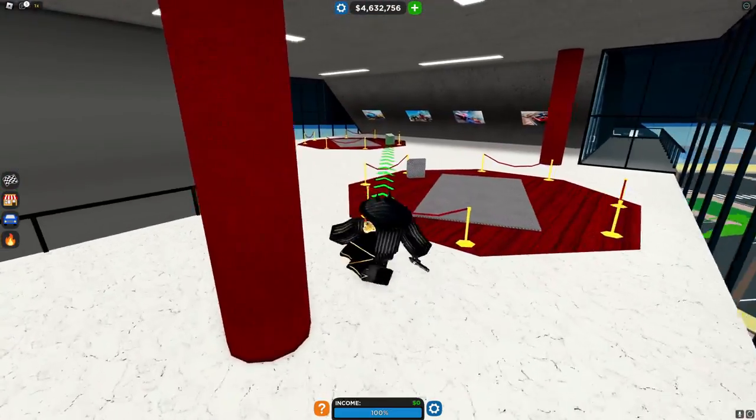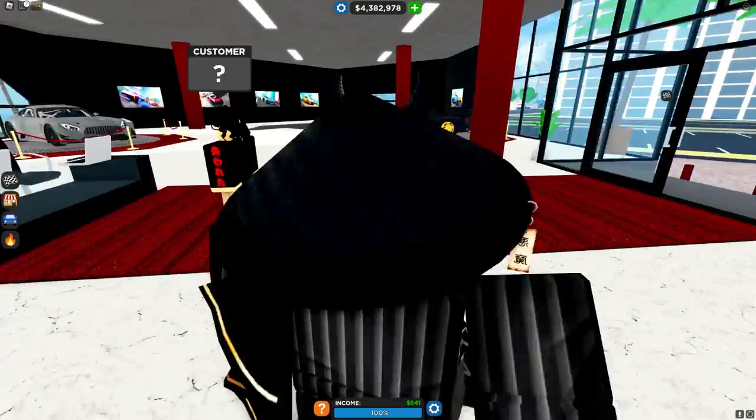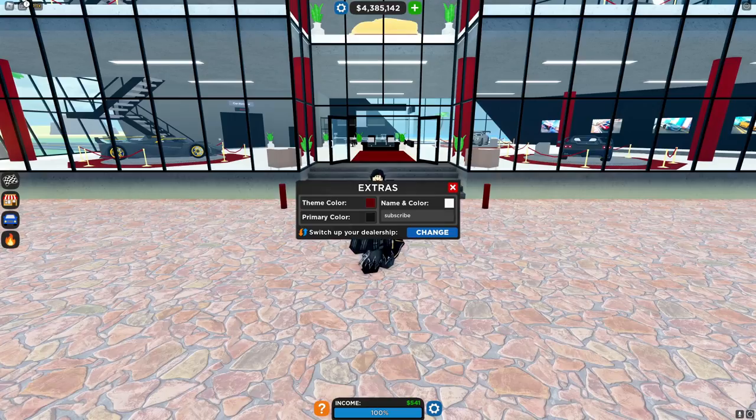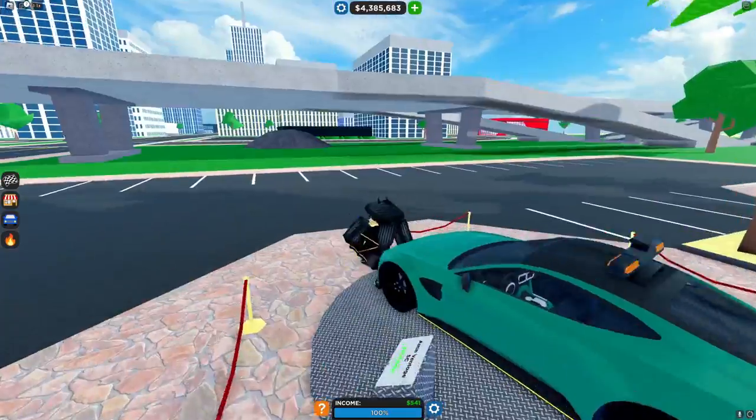And there we go. We have fully finished the dealership, so now I'm going to go and fill up all the spots with cars. And there we go — I have filled up all the spots. I have finished all the dealerships other than the police dealership, because I still need the helicopter, which I'm going to go grind for right now.